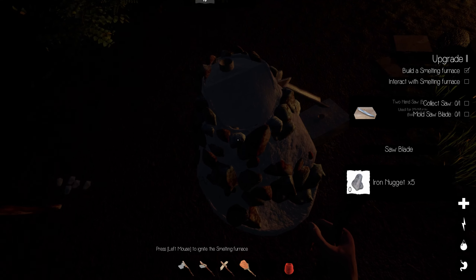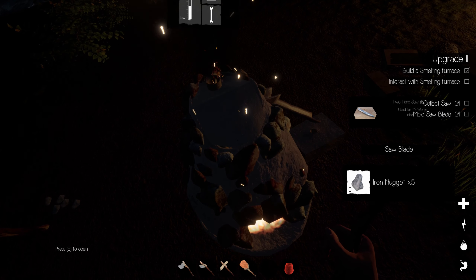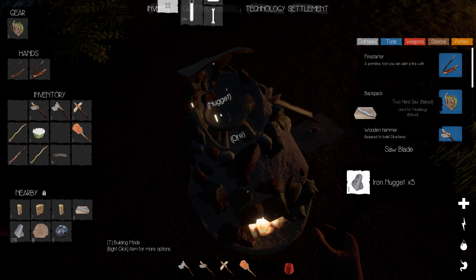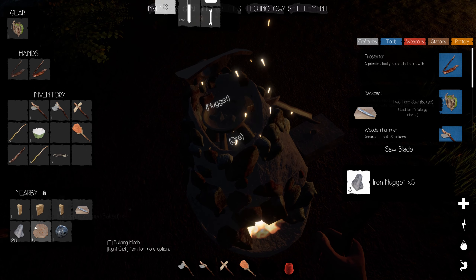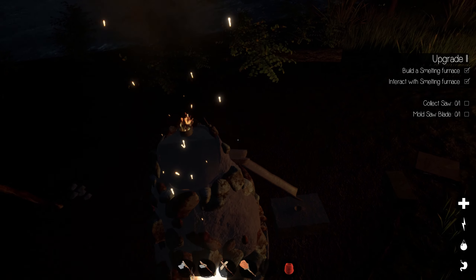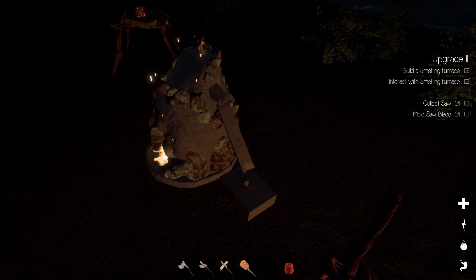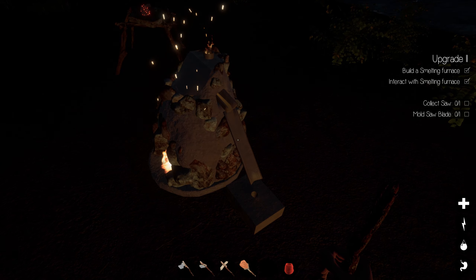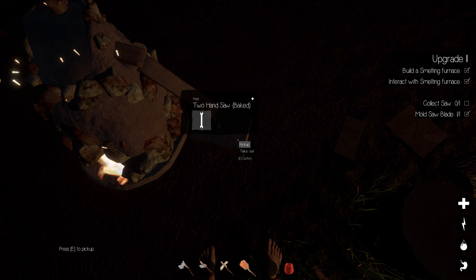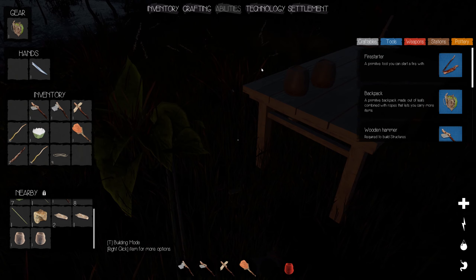Now when I point at the smelter, you can see on the bottom right-hand corner — because there's a mold there — it shows me how many ingots I need to make the saw blade. I need five nuggets. Put them on the top where it says nugget: one, two, three, four, five, and close that up so it gets nice and hot. See the temperature going up in the smelting furnace. Over time you'll see the molten ore come out into our little casting tunnel. If I go up to the mold it says pick up or take out — I'll take it out and boom, there is a saw blade.